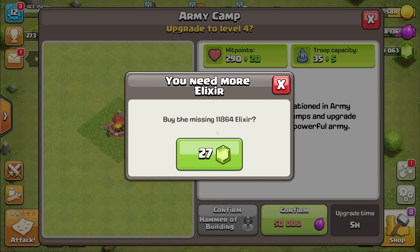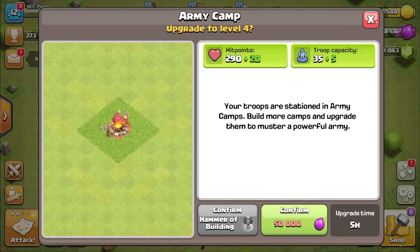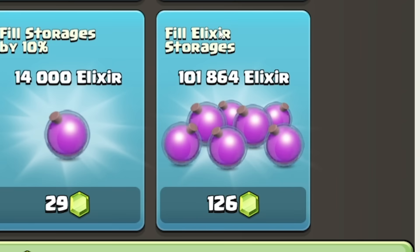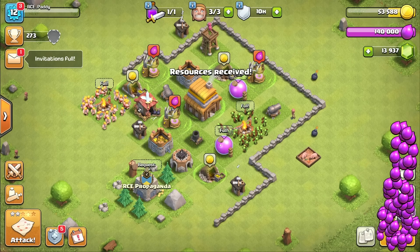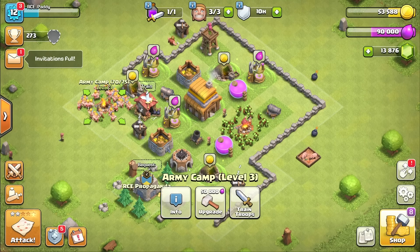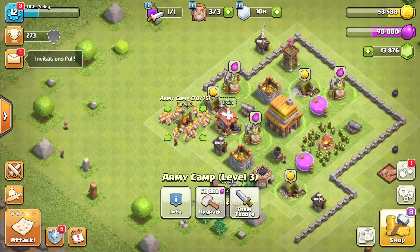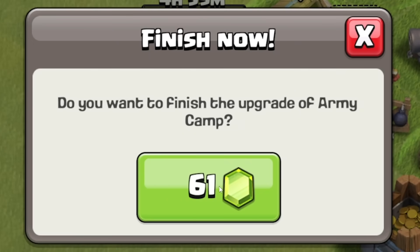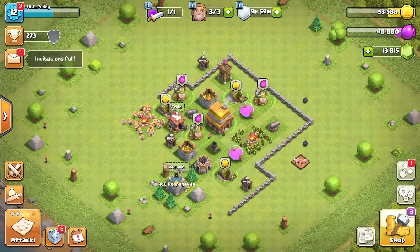Or if we head back into the shop, I can fill my elixir storages for 126 gems — that's way better value. So we'll fill those up, then upgrade that army camp, finish now, and do the same for the other army camps. One has a carrot on it, we give it an upgrade, blast the gems to finish it now — and oh, there's a turkey on it. So now our army can be bigger.